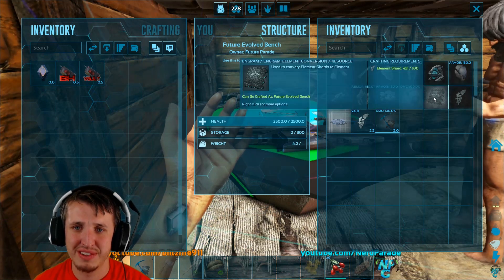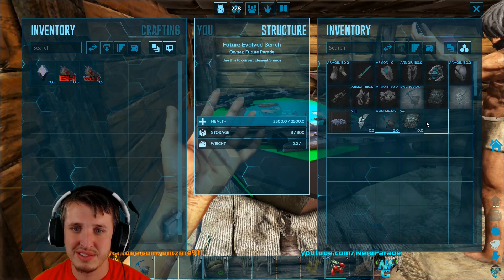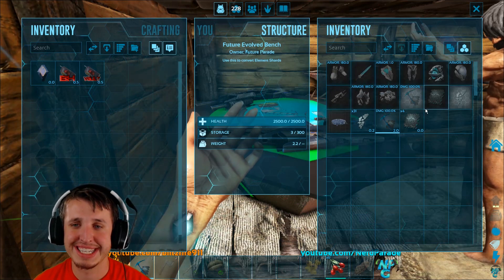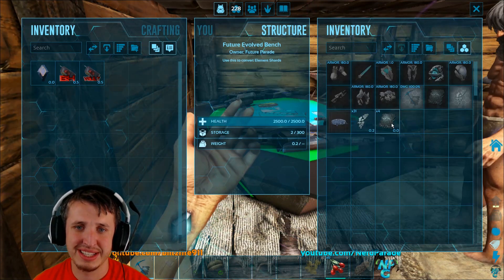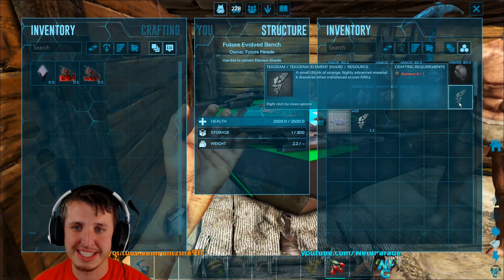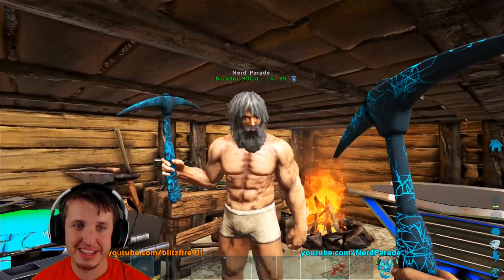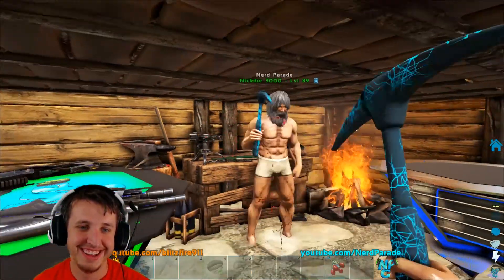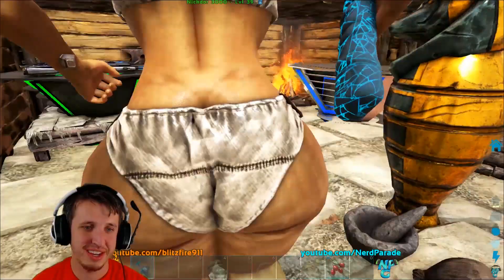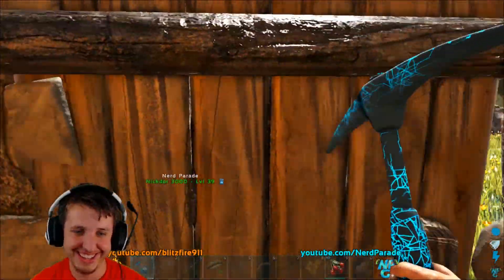We can craft these - they're super cheap, only one shard per piece. We have 413 shards total, which means we can do four elements - that's not enough to make any gear yet. I was hoping to get some chest pieces. We need at least 10 for a single chest piece. All is not lost - I'll turn those back into picks. I meant to show off the elemental pick. Blitz is back, and my face is covered in elemental blood. Can I have my stuff back?